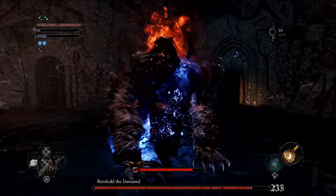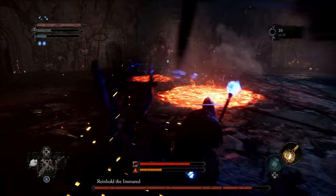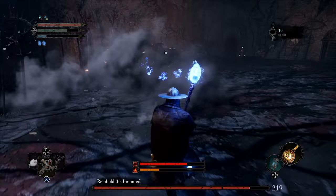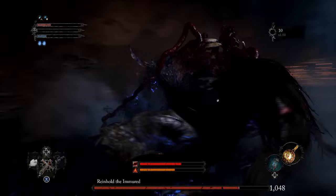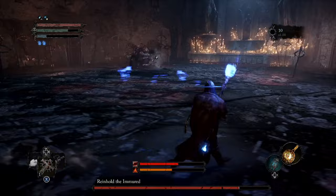In the second phase this boss is going to use a lot of slam attacks, charge attacks, and jump attacks. He's also going to use an attack where he fires out some breath. The jump attacks are really what you're looking out for — they're pretty easy to dodge and you can always land a couple strikes after. He jumps at you, you dodge, land a couple strikes, and then get out of there.